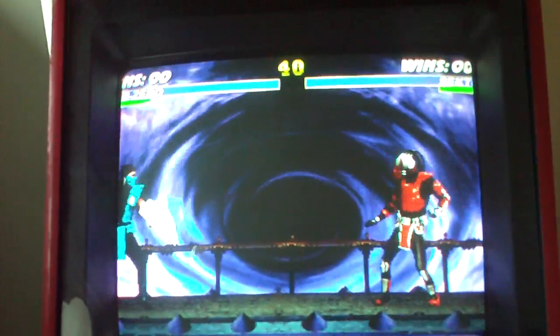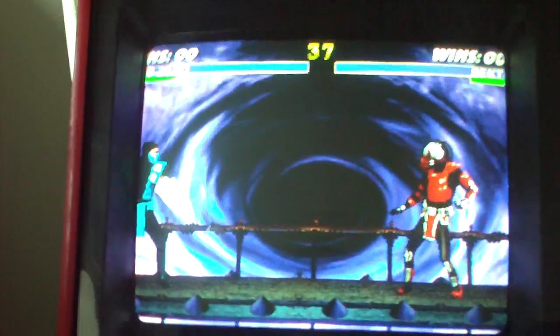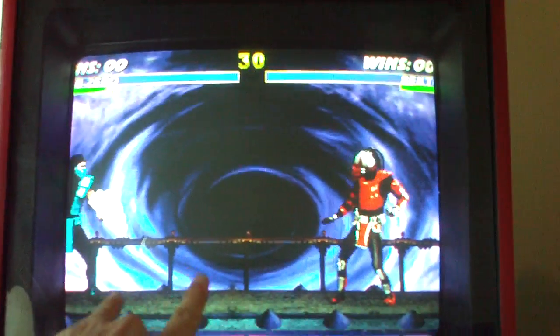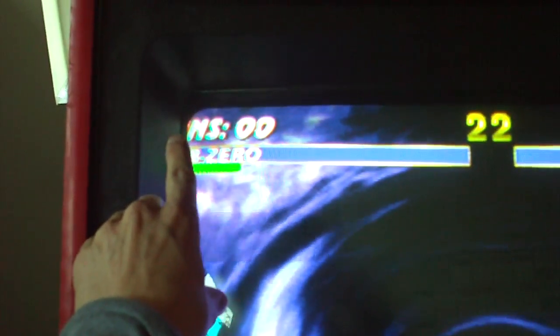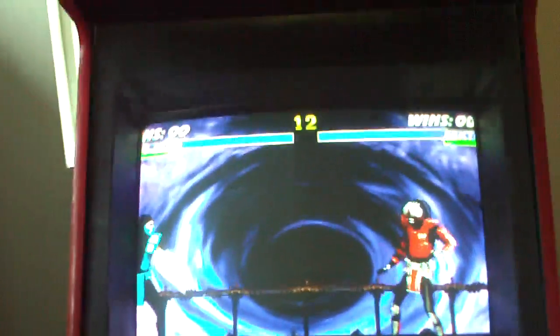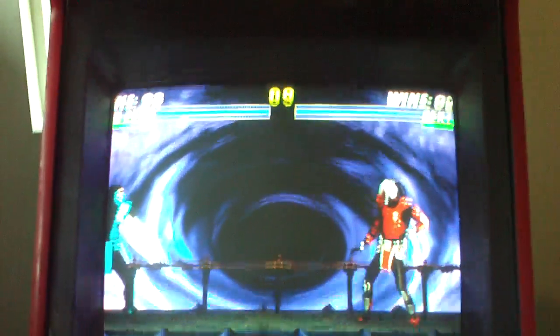The monitor is in very, very good shape. I was thinking about doing a cap kit, but now that I look at it, I don't think it needs to be done unless I can't figure out a way to shrink it horizontally. This side needs to come in a little bit. As you can see where it says 'wins,' we're missing the W over there, and right over here you can't read the rest of Sektor's name. So we're maybe missing about 10% of the screen horizontally, but that should be able to be fixed one way or the other.